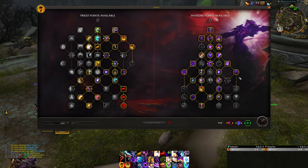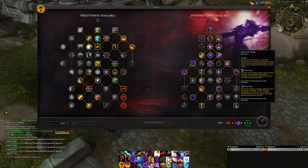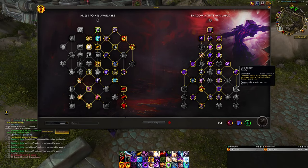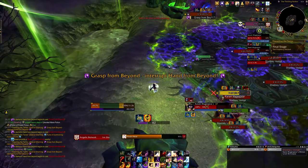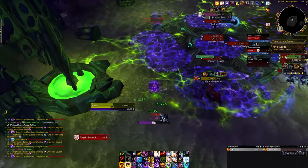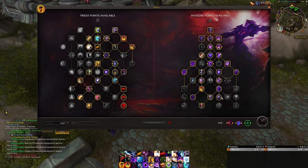I put points into Vampiric Touch for 30% additional damage. I didn't take Void Torrent like a lot of builds recommend, ultimately arriving at Idol of C'Thun because it seemed like a lot of points and I don't like Void Torrent — especially in this Mage Tower challenge where there's a lot of movement. I don't want to stop and cast anything if I don't have to. If you really feel like you need extra insanity for Devouring Plague, go for it, but it meant you couldn't take the other stuff I thought was more important.